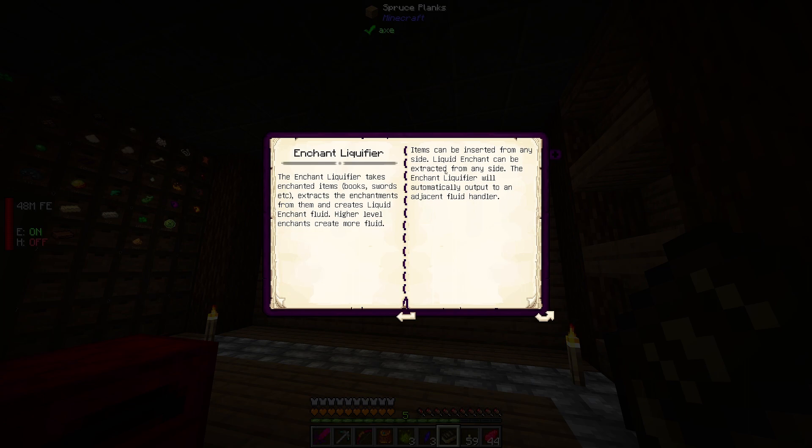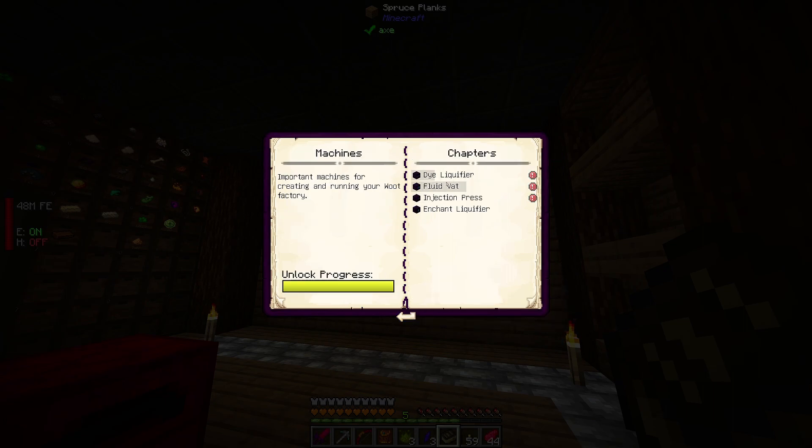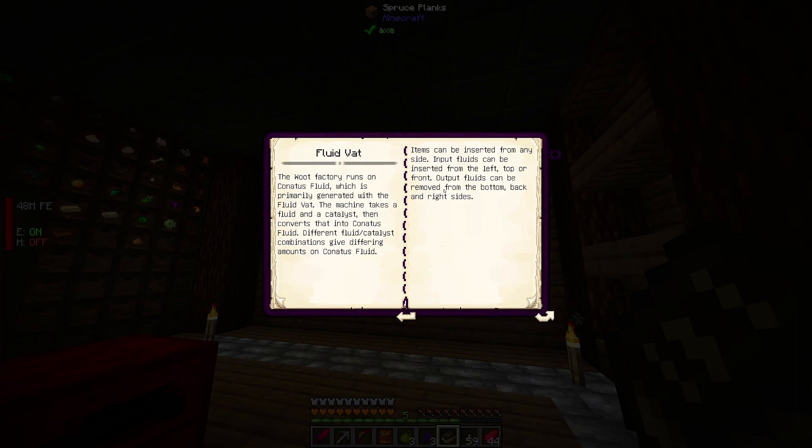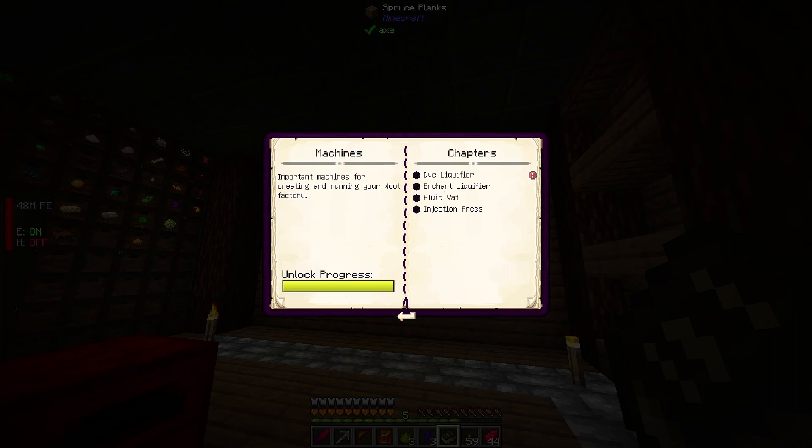So you can put enchanted items in there and it extracts the enchantments and creates liquid enchant fluid. There's also an injection press that injects fluid into items and can be used with pure dye fluid to create dye plates. Are we going to have to build all this? Man, this is going to take a while.